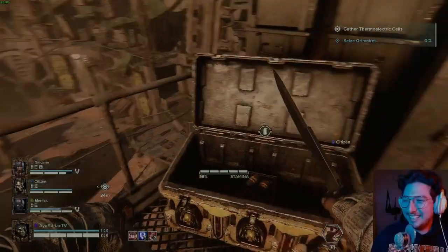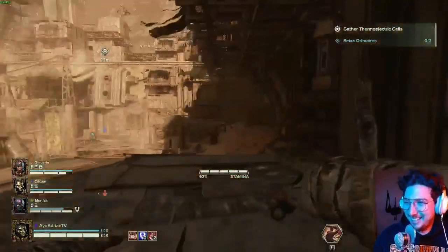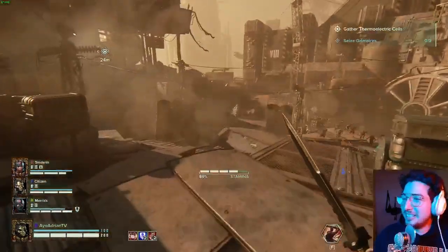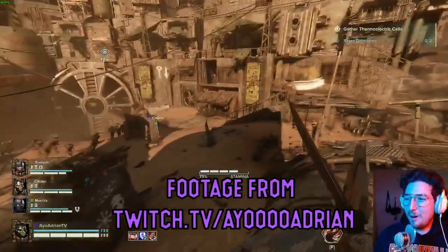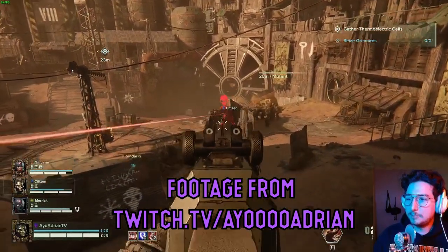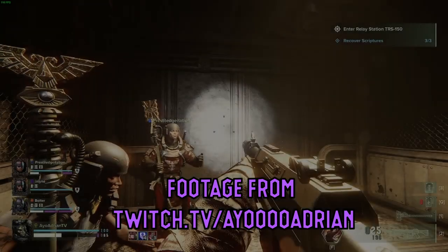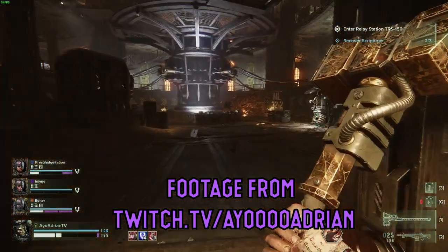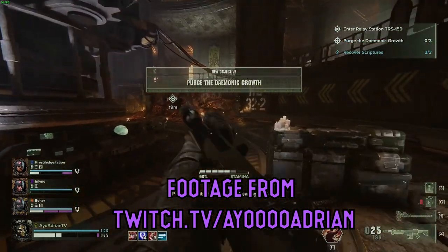Hey, how's it going? I'm going to show you the scripture spots I have found for Relay Station TRS-150 — I believe this is the disruption mission. Just to let you know up front, the two spots where I have never found books are: A, the walkways leading up to the elevator at the very beginning of the level, and B, the final event, either part of it.